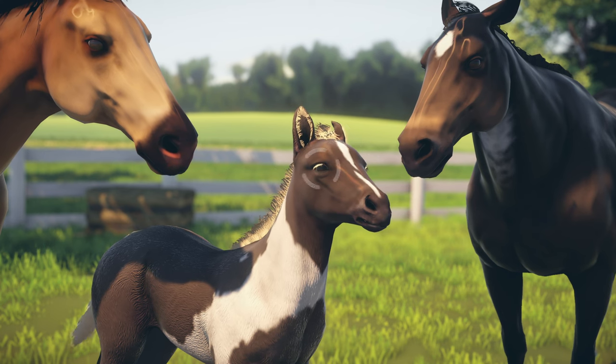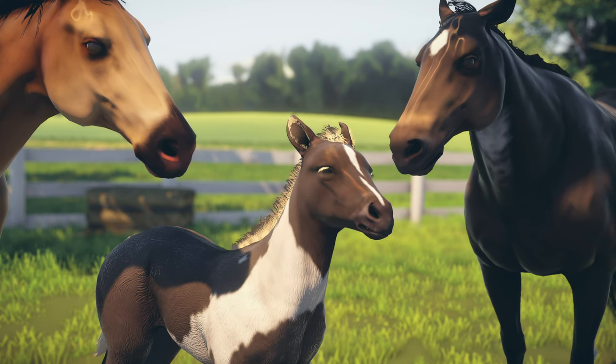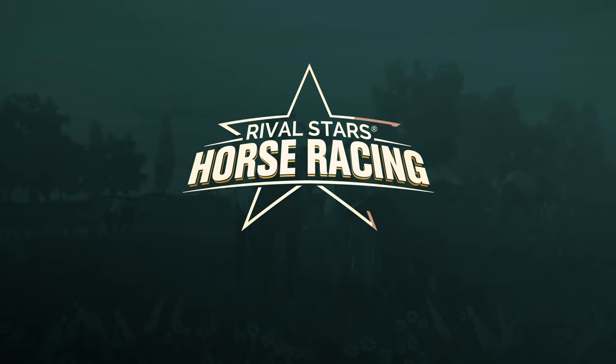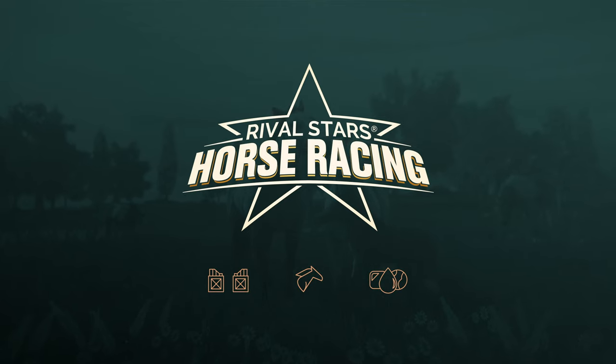The foal will inherit a similar head marking to one of the parents, but the eye colour will always be a surprise. I hope these tips help you get started with breeding in Rival Stars horse racing. Let me know in the comments what your dream horse would be. Stay tuned for more tips, coming soon.